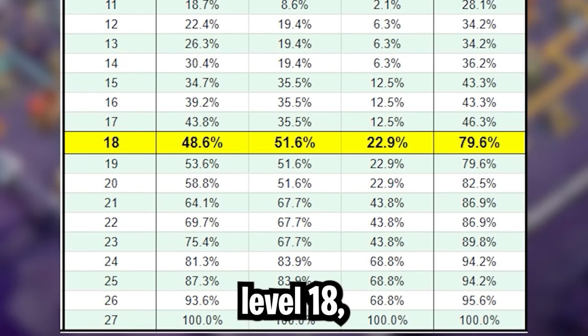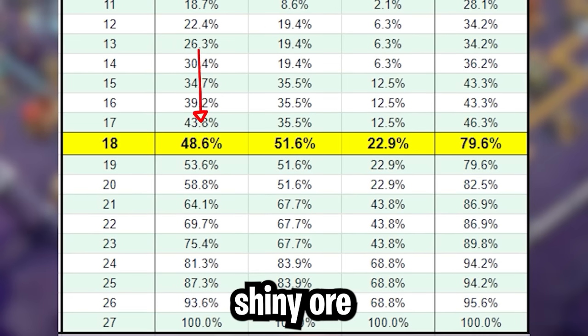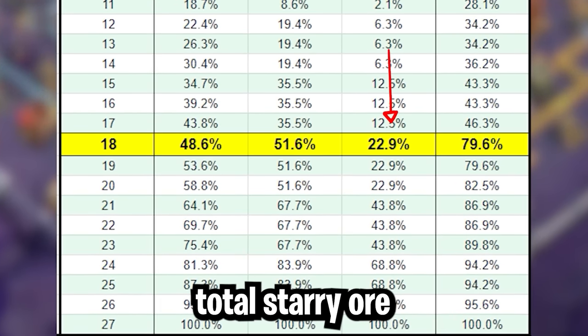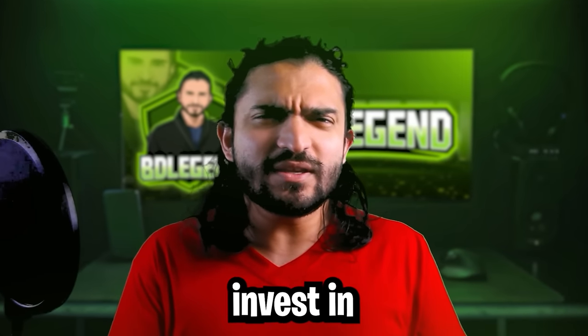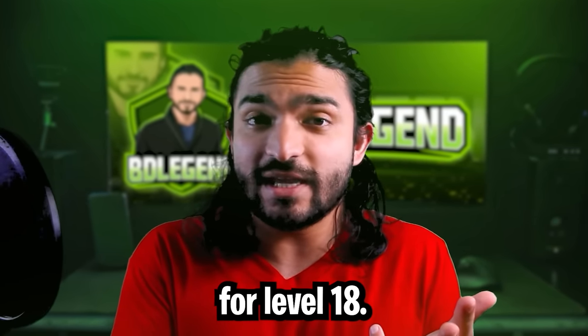If you go to level 18, you get 80% of the total effect while only investing half of the Shiny Ore and Glowy Ore, and 23% of the total Starry Ore. Therefore, if you're going to invest in this equipment, either get it to level 9 or level 18, with a preference for level 18.